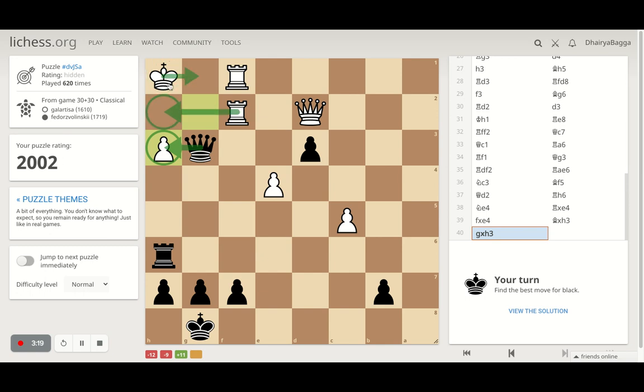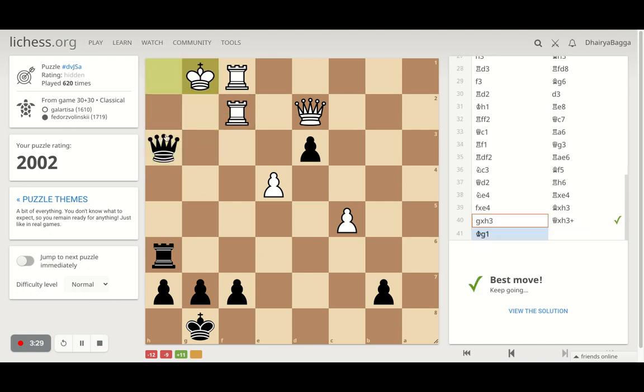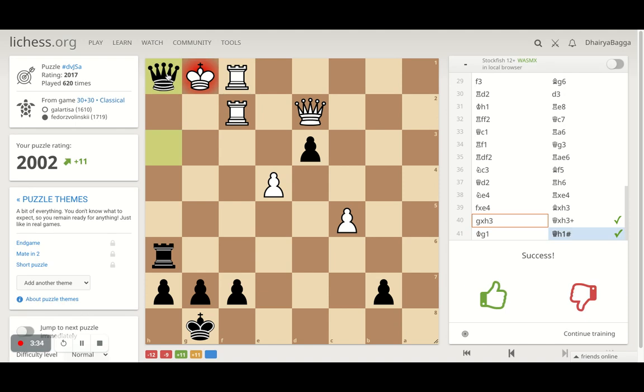But I only considered one scenario where my opponent gets the rook in between. Is there another option? Yes, my opponent can move the king — but then I'll place my queen on h1 and that should be checkmate. So queen takes pawn is more sensible here. I'll take, and that should be checkmate. So nice and slow and steady — take your time, understand the situation, and then you can go through.